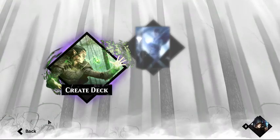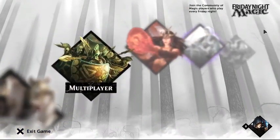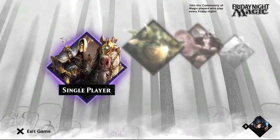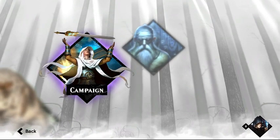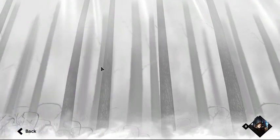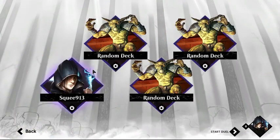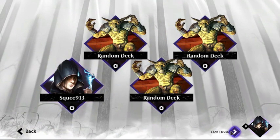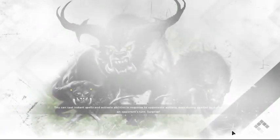Like Han Solo says, 'Don't tell me the odds,' because I like being naive — that's what I got out of that. Let's do a practice match, a four-on-four. Start the duel — Goblin Random Deck!